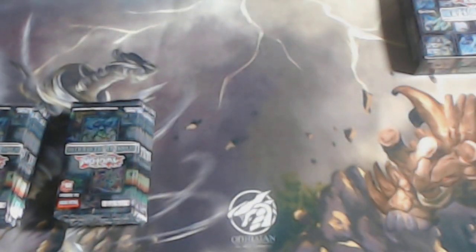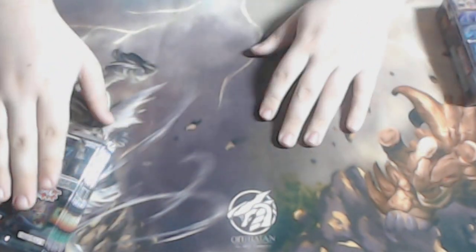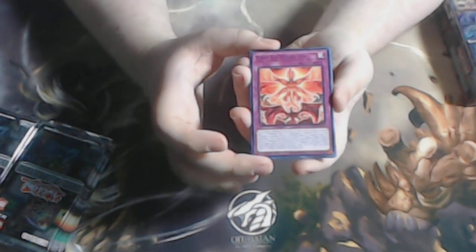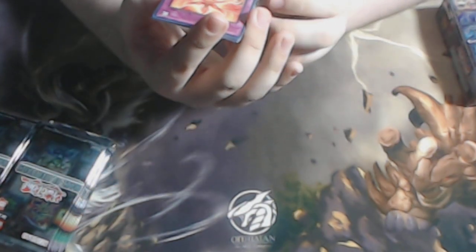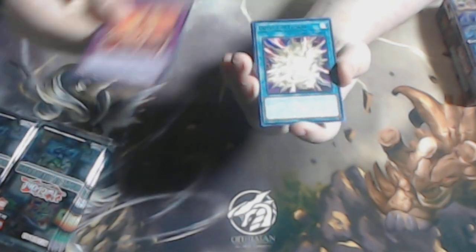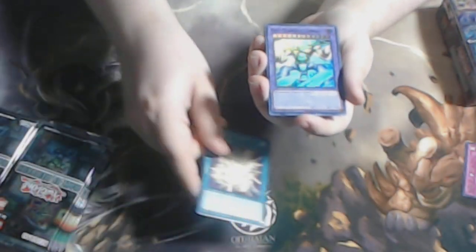Let's get into it and see what we can pull. Let me move some cards out of the way — there's quite a bit on my desk. Time to Stand Up is a brand new Red Dragon Archfiend card, or a reprint of a Red Dragon Archfiend card, and this is going to work great with the brand new Jack Atlas structure deck coming out later this year. Overload Fusion — and oh, that quality control is not that good, that is a bent one.